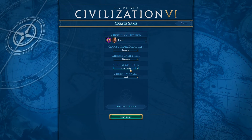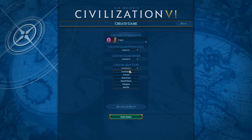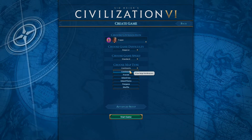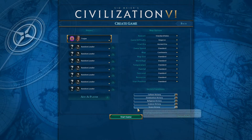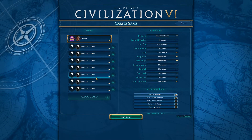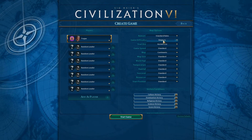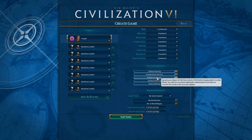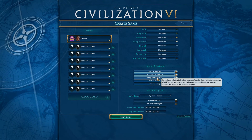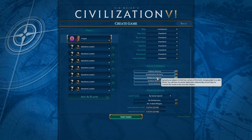We'll go with standard game speed. Map type, I'm going to go with Continents - a few large land masses. In terms of size, just standard. We'll leave all other AIs on random, standard rule set, Emperor. We'll leave all the victory types on, including the new Religious victory - where you hope to convert the world to one true religion. That's the Religious victory type, which I suppose is kind of like a Diplo victory.